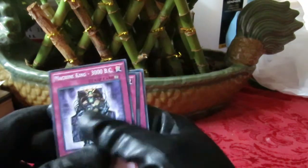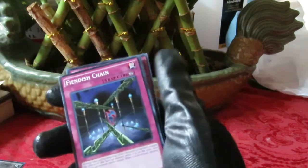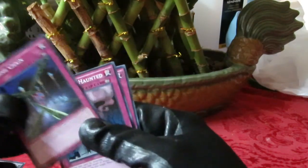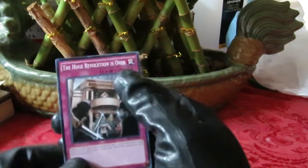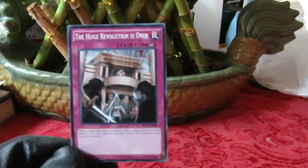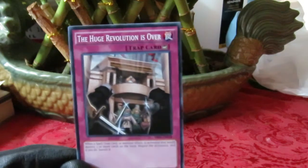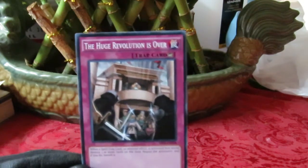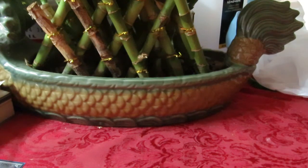Machine King — 3000 BC. I don't see myself using that much. Fiendish Chain is good to have — you can never have too many of those. Call of the Haunted to get things back. And The Huge Revolution Is Over — this is the counter trap you're going to use to take down backfield threats like Twin Twisters.